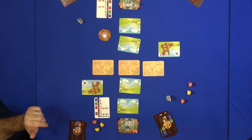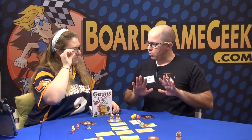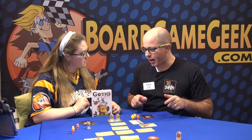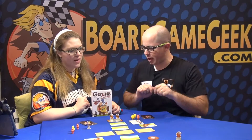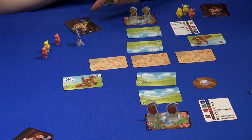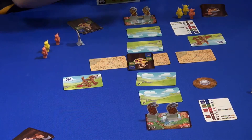In each team, one player will be playing the King with his castle, and the other plays the War Chief, who is on the War Field. The King has these cards, and the War Chief has these cards — the boss and the War Chief.